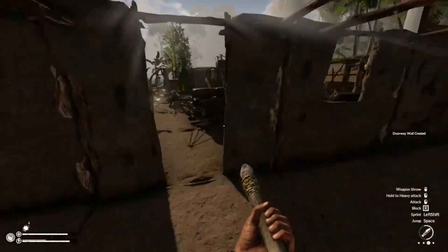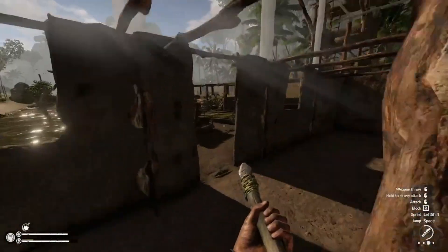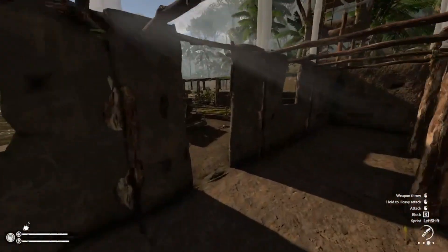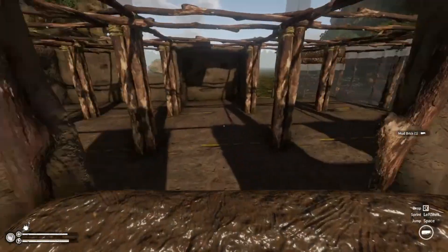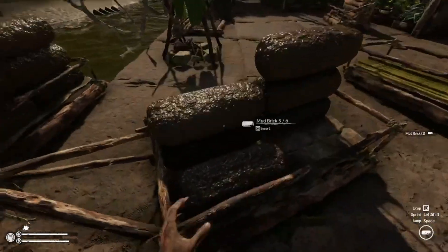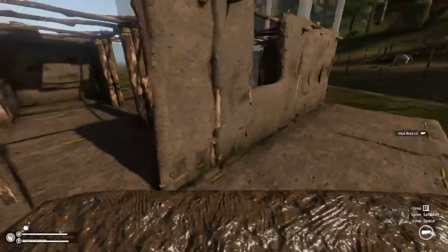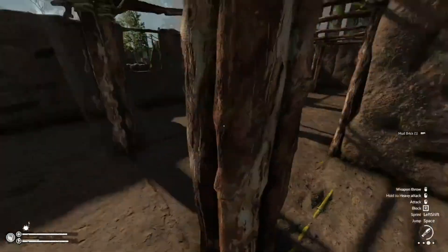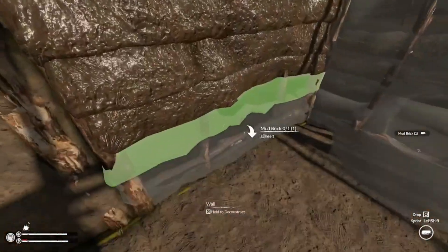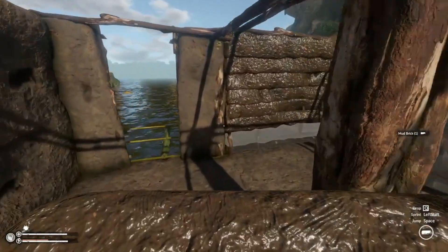Perfect. Did we do the roof? We did — so that needs a blueprint for a ladder so we can climb up there, but that's going to be a later date type of thing. We're almost done though — just a few more logs in here and we should be good. Note to self: seriously, next time do not build a front door that way so we can walk in here.